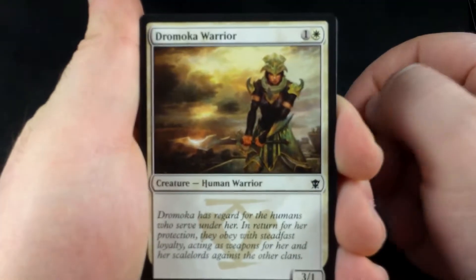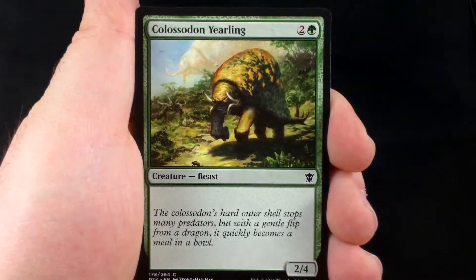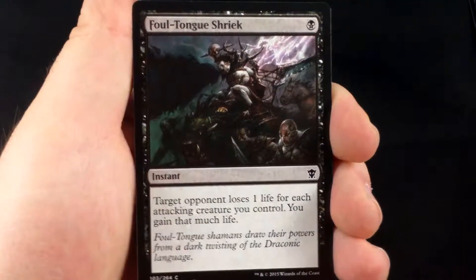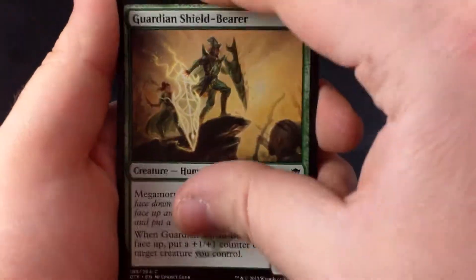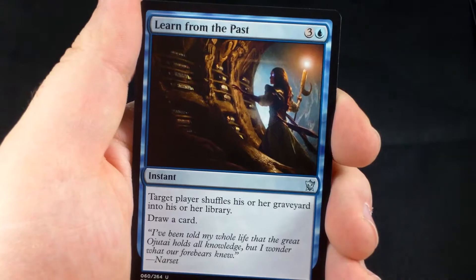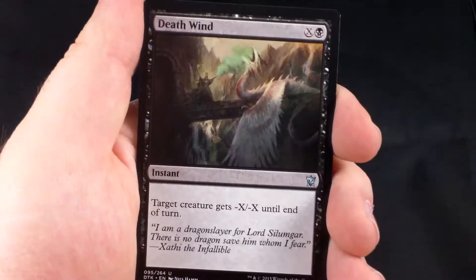Let's open up this pack — it has a dragon on the front, I don't know the name. We're going to start off with a Dromoka Warrior, Coat with Venom, Colossidon Yearling, Gurmog Drowner, Fowltongue Shriek, Reducing Stature, Dragon's Eye Sentry, Guardian Shieldbearer, Sarkin's Rage, Vial of Dragonfire. Three uncommons: Learned from the Past, Herd Chaser Dragon, and Deathwind.